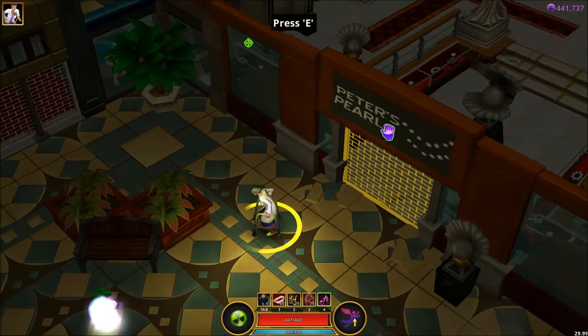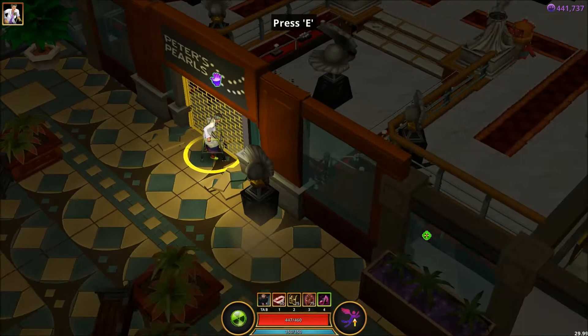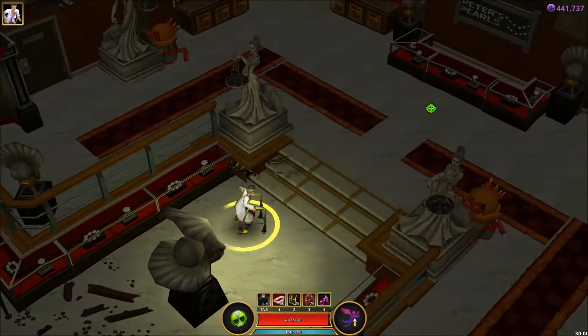We've got the Peter Pearls storefront. That was missing in the level editor, but somehow it managed to survive in the actual client. If this level had stayed in the game, it probably would have been bulked up, cleaned up, and retextured — but there you've got it.